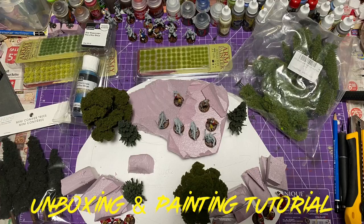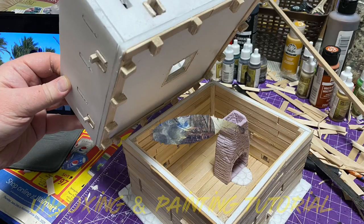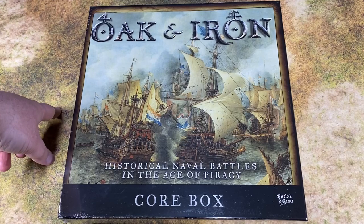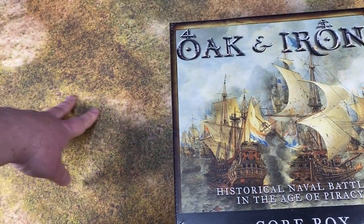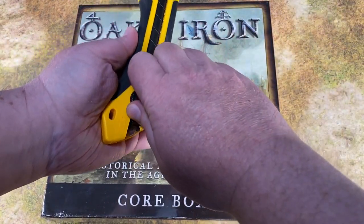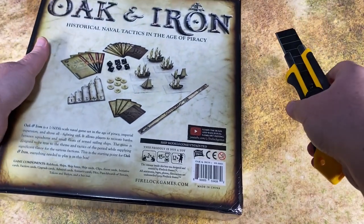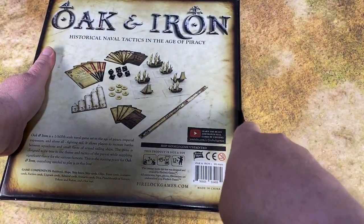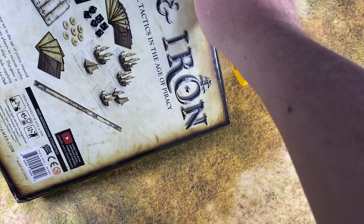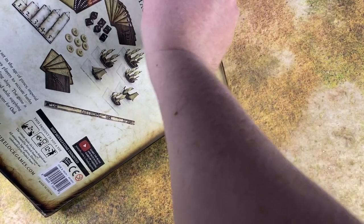All right, let's get down to the table and start unboxing. Before I open this box, I just want to briefly talk about this map from Cigar Box Battle — I want to thank them for sending it over to the Plunder Den. It's a Mediterranean battle map, kind of a Sicily map, and I think it would go well with the Zulu Warriors I was planning for Blood and Steel.